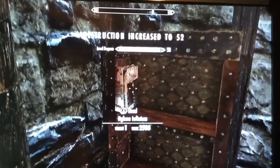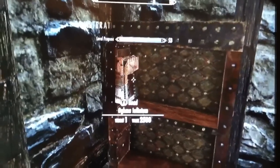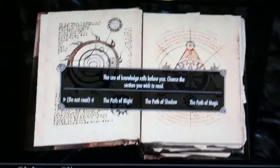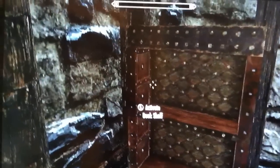Then instead of activating the shelf again, press A on the book while it's sitting on the shelf — not by activating — so that you read it right here. Then, and this is important, click 'Do Not Read,' and then take the book off the shelf.